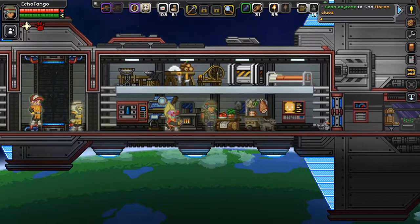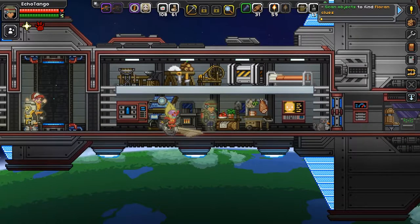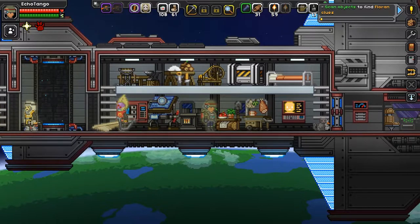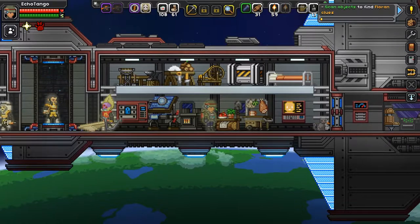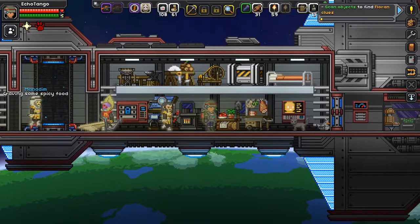All right, everyone. My name is EchoTango and welcome back to Starbound. Previously, we attempted to find some flooring clues, but instead we found a human penal colony and a sewer, which were both quite interesting finds. Now today, I really hope to find some flooring clues, and if we don't find any, then I'm actually going to showcase something else that I plan to do.